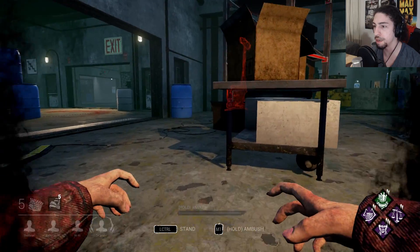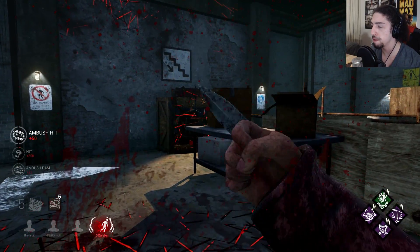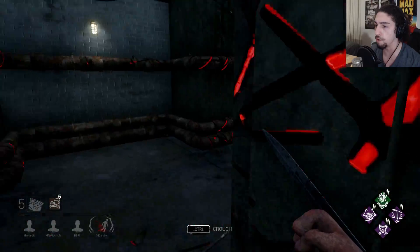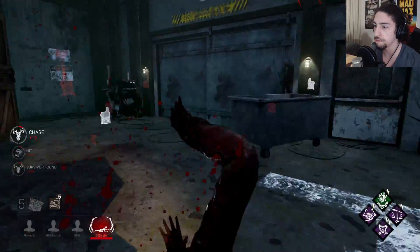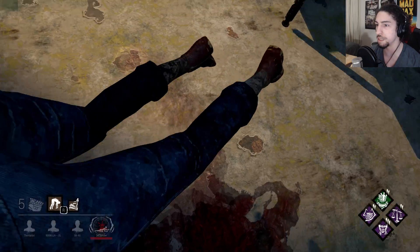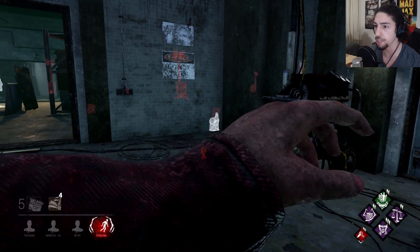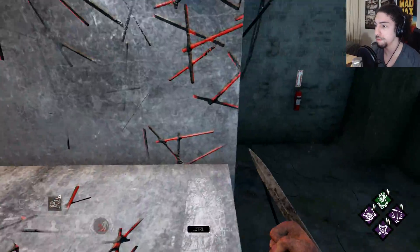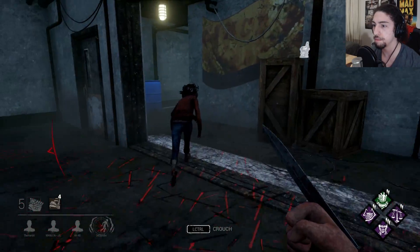What you want to do playing the Pig is use cover to hit your targets. You don't want to go at them straight away — you want to go around cover and things like that. On the very first survivor you down, put a bear trap on them. I'm using Slow Release Toxin and Last Will to give me an extra bear trap, so now I have four bear traps total.